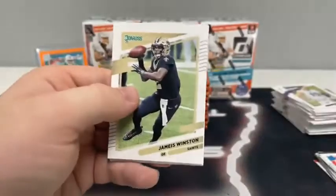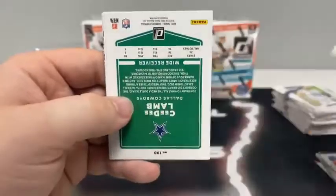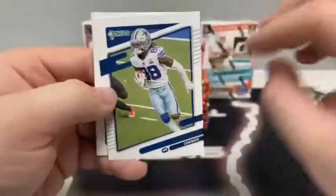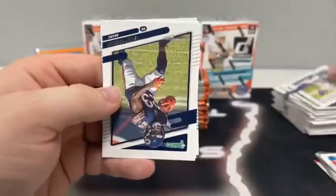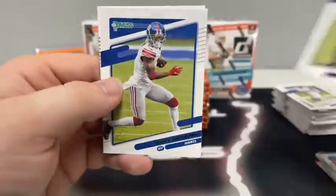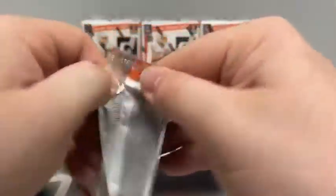Pack number one of box two: Jameis Winston, T. Higgins for the Bengals, Dan Marino, C.D. Lamb for Dallas, Justin Jefferson for the Vikings, Tariq Cohen, Kenny Golladay, and a rated rookie of Tommy Tremble for the Carolina Panthers.